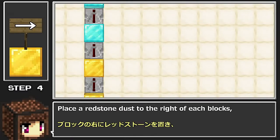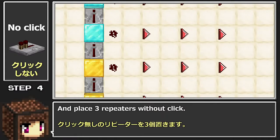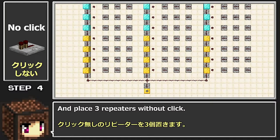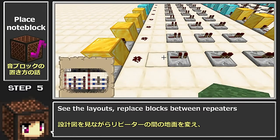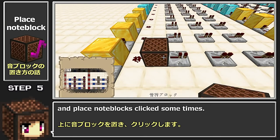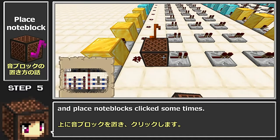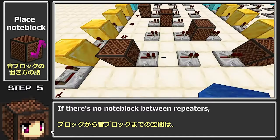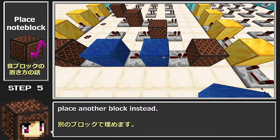Place a redstone dust to the right of each block, and place 3 repeaters without click. See the layouts, replace blocks between repeaters, and place note blocks, clicking sometimes. If there's no note block between repeaters, place another block instead.